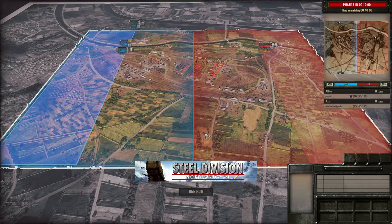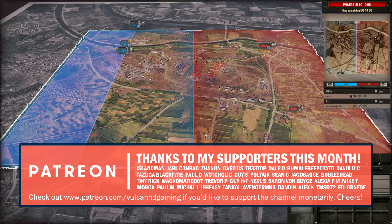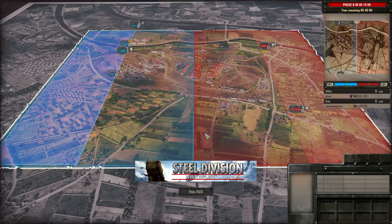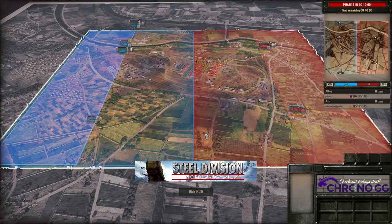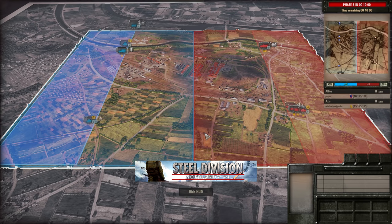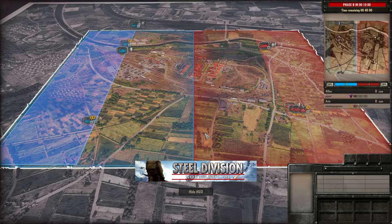Hello guys and welcome to a new Steel Division video today by me Vulcan. Today I have for you game 3 in a best of 3 between Playa and Forhati in the semi-finals of Herr Robert's Grand Tournament. Today we are going to be seeing Columbell, and on the Allied side Playa is using the Guards Armoured, and on the Axis side Vorhati is using the 9th Panzer.